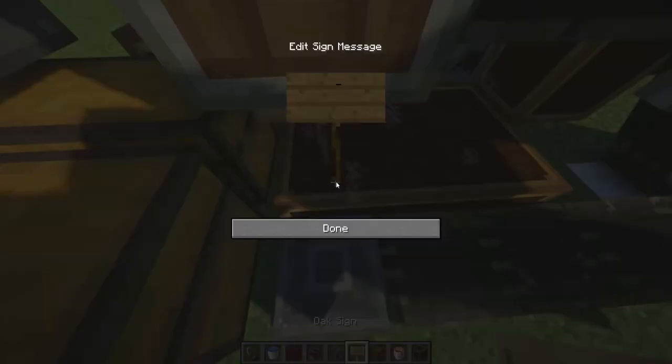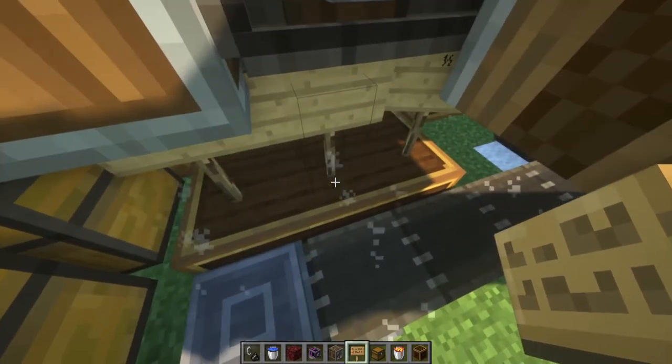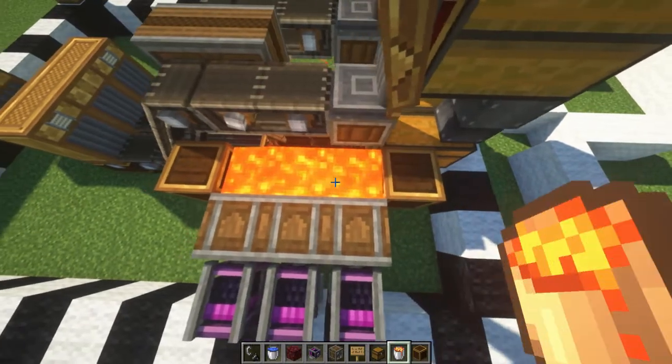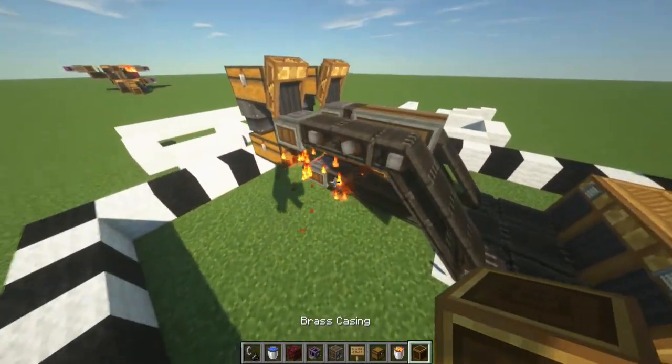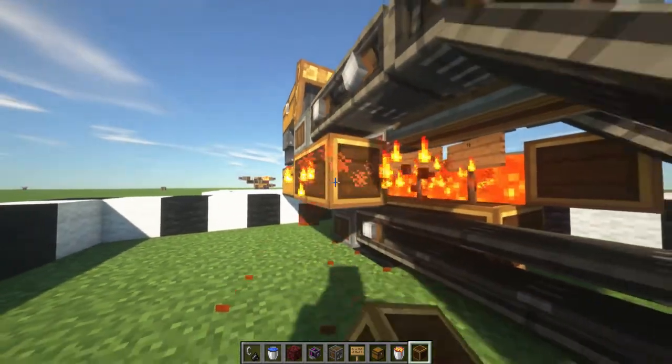We're going to place 3 signs here with nothing on them, and then just place the lava, and then we will be good to go. A quick note: if you are going to work around this, maybe place this first.